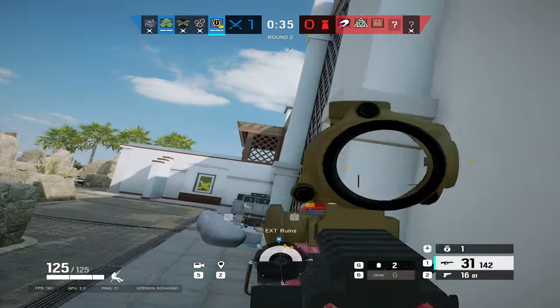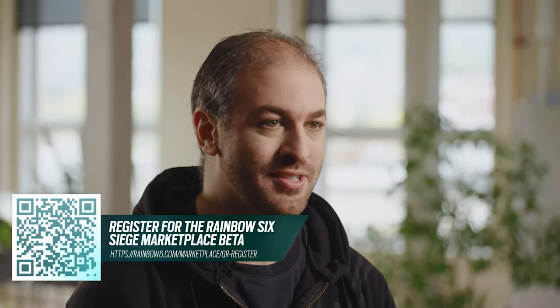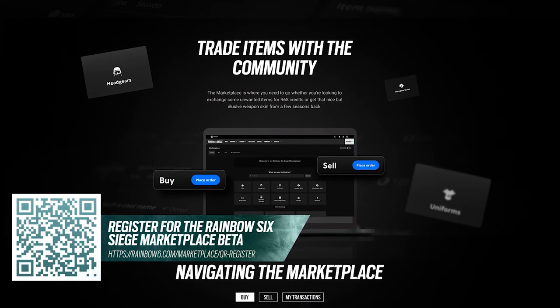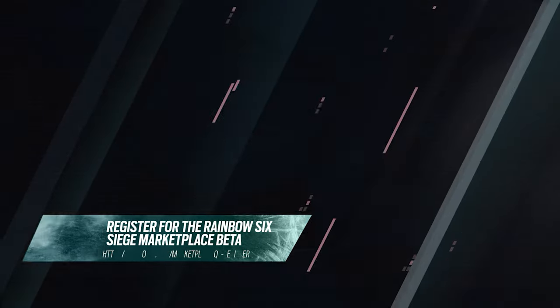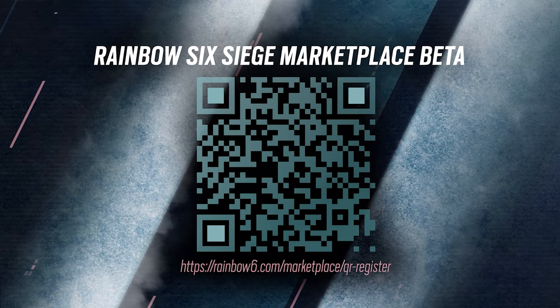Now we move into something that made my jaw hit the goddamn floor: the Siege Marketplace. From the mouth of Ubisoft's business strategy director, Mohamed Behaneda, the marketplace will allow you to sell skins you no longer want and buy skins you can no longer get. If you're lost on the concept, just think of the Steam Marketplace for games like CS2, Team Fortress 2, etc. Before the whales start seeing dollar signs, everything will be done through R6 credits, which I'm low-key thankful for since you're not going to see anyone charging $1,000 for a common skin from Year 3.